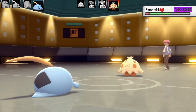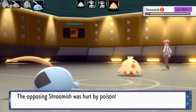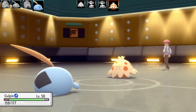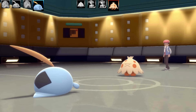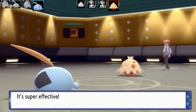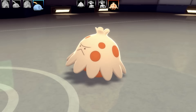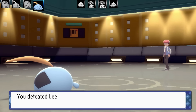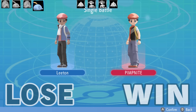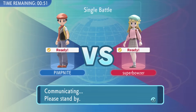Shroomish is definitely going to be fainting to the next attack, which is Acid Spray. Shroomish goes for its final Facade — no crits — and that is the end of Shroomish. A really cool team there. I'm definitely going to do a Shroomish team one day myself — maybe this year, or maybe in Gen 9. A very cool team. Let's get on to battle number three.